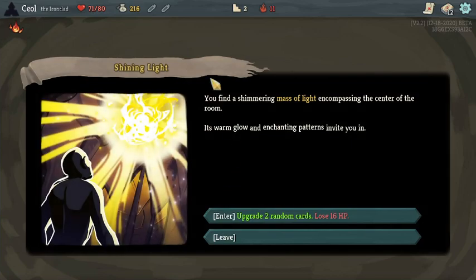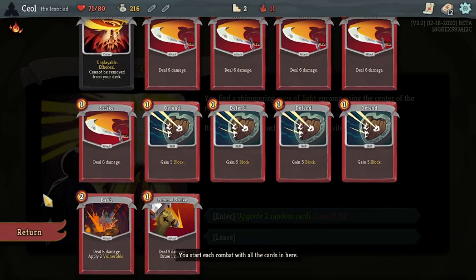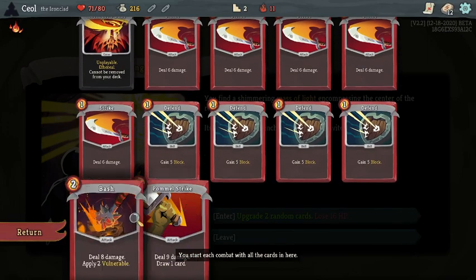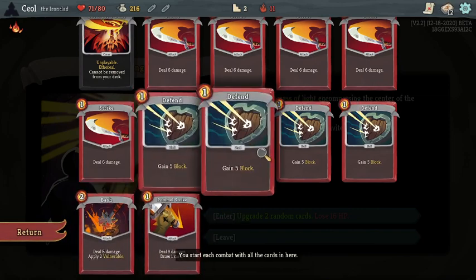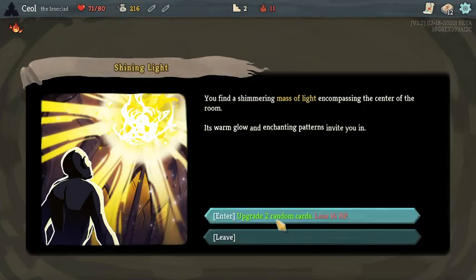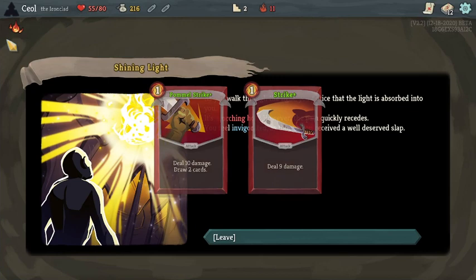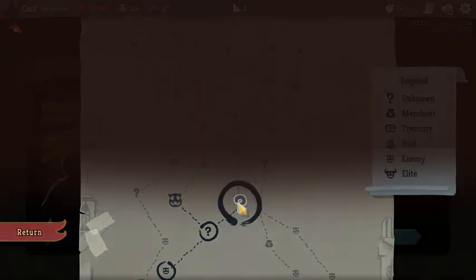Ooh, here — this is exactly what I was talking about earlier. This is one that's gonna cost us some HP and it's random. But honestly, as long as it hits one of these... or even like double defense, because I'd take an upgraded defend plus. That three extra block for the same energy is really nice this early. I'll take it. We got Burning Blood to potentially get the HP back, so I feel really good about that.